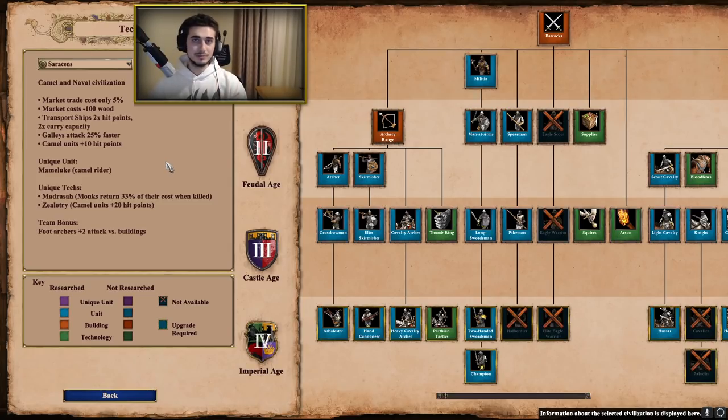That extra 10 HP on camels is really strong in the mid game when camels come into play. The reason is: if it's one-on-one, Saracen camel versus generic, and you win the fight with just a few HP remaining because of this bonus, you can go back and heal your entire camel back to full HP — essentially saving the unit. With 30 camels, that's an extra 300 HP across your army. Camels are pretty versatile, especially on one-for-one Arabia.